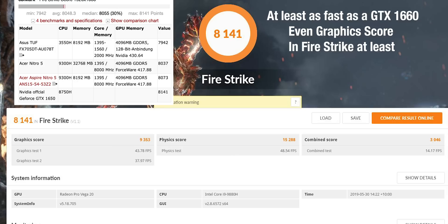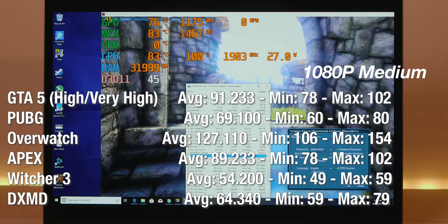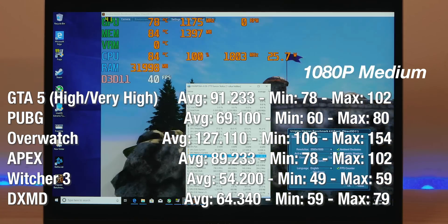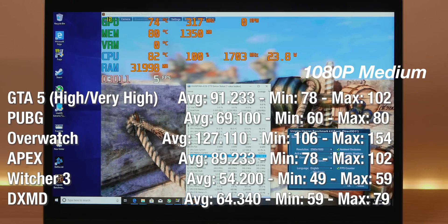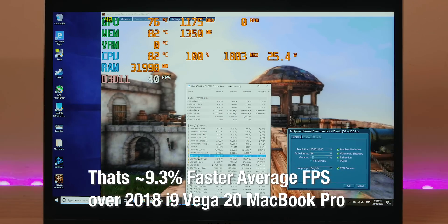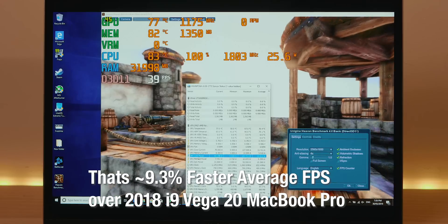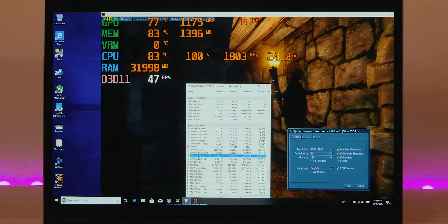I see it but I don't believe it — this thing is drawing sometimes 100 watts. If you have a look at the telemetry top left, running Unigine Heaven plus Prime95, the CPU usage is at 100%. There is power limit throttling — it doesn't seem to be thermal, the thermals are like in the 80s. CPU and GPU: 70s on the GPU, 80s on the CPU. You might see it stutter every now and then, and that's power limit throttling for sure. The GPU is showing 60 watts plus 25 watts — sometimes up to 100 watts. I don't know how accurate this hardware info is.